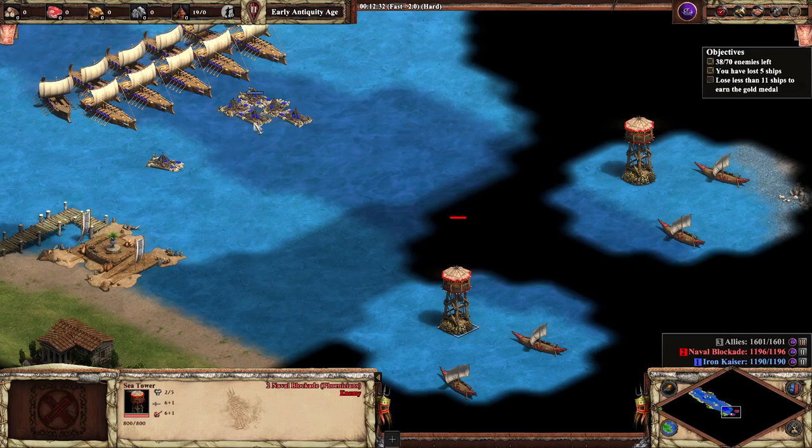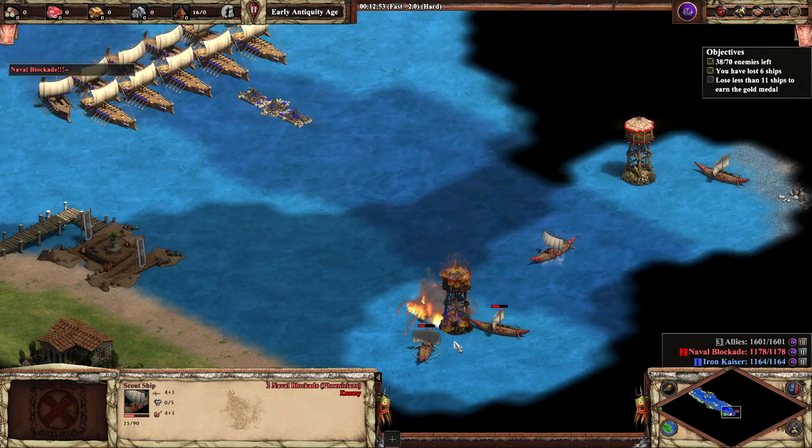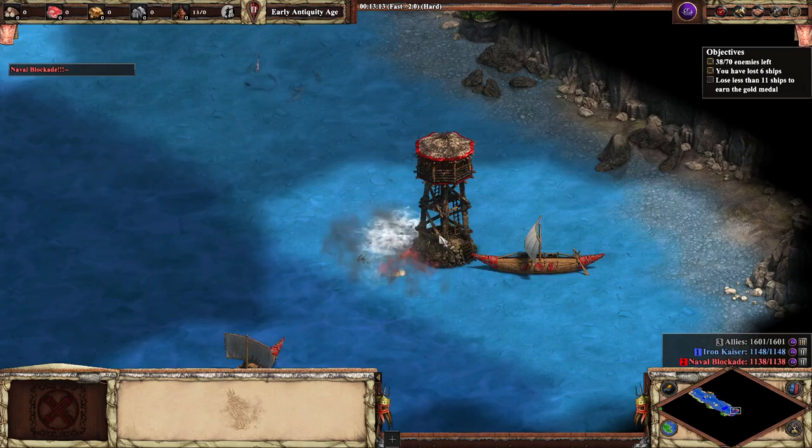One, two, three demolition rafts go in. Boom, boom, boom — not bad. Towers are down, we can now move in.